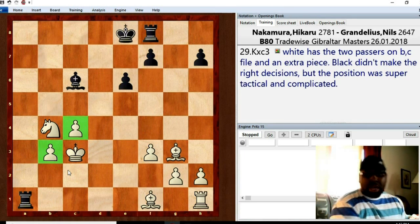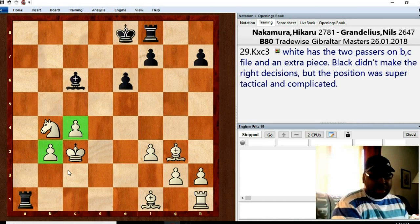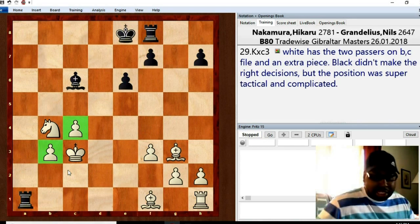At the end of all this, white has two monster passers — passed pawns on the b and c-file — and also an extra piece. Black didn't make the right decision in that variation. To give Nils some credit though, that was an extremely difficult position to play — extremely complicated, extremely tactical, with so many places to go wrong. He did what he felt was the best decision at the time.